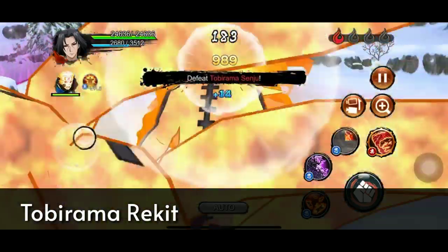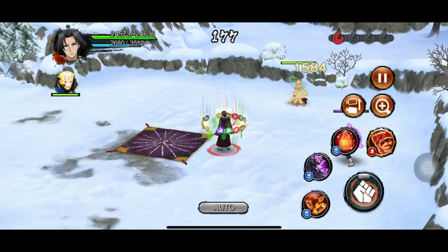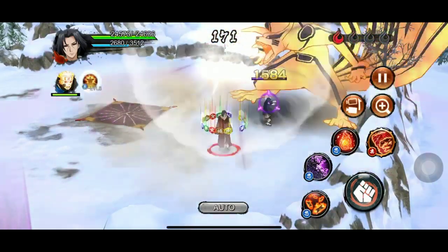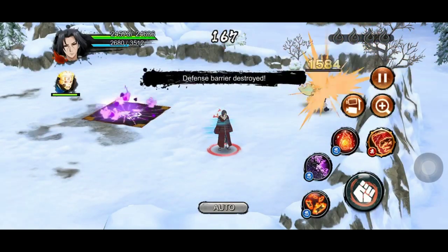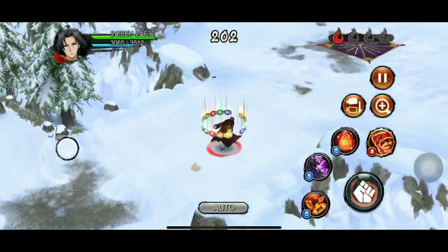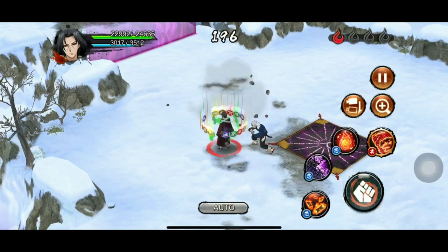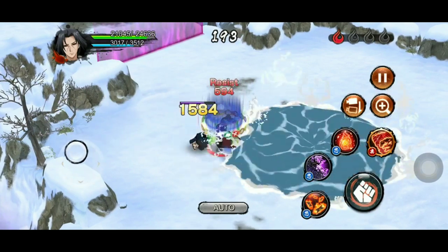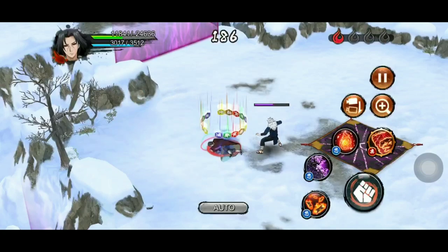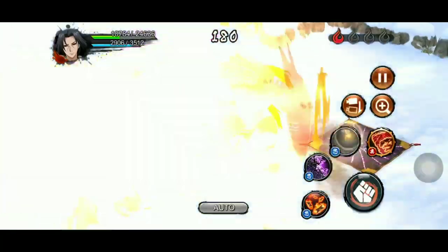Tobirama Rekit: one of his new 4-stars is like Gaara V2's sealing jutsu except it paralyzes instead of sealing — it pulls enemies towards the jutsu and can contain three or four shinobis at once. His other 4-star does decent damage and inflicts confusion. An old 3-star gives paralysis but it's not guaranteed. His new ultimate does 10-15 hits which is sure to kill a support one-on-one. Against main shinobi, however, he is not that effective due to low damage output and dies fast.